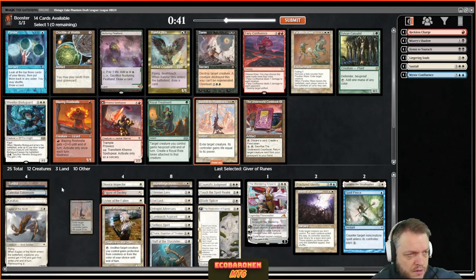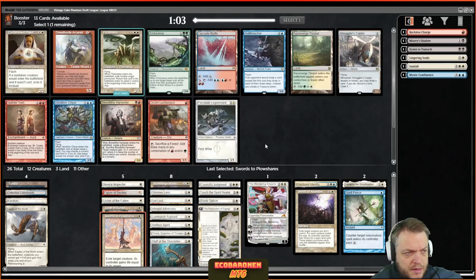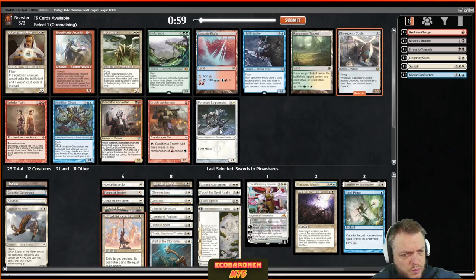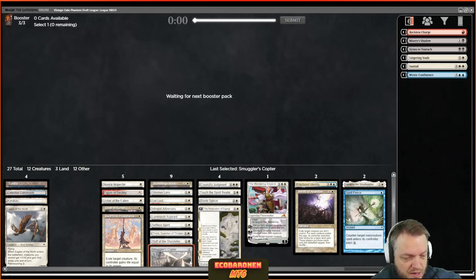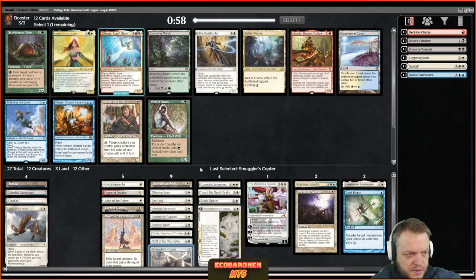I'm going to take Smuggler's Copter and try to wheel Legionnaire, Priest, or Flickerwisp — I'm fairly confident I will. Smuggler's Copter: I just like that card. It's evasive, filters cards, and is good against sweepers — being good against sweepers is a big deal.